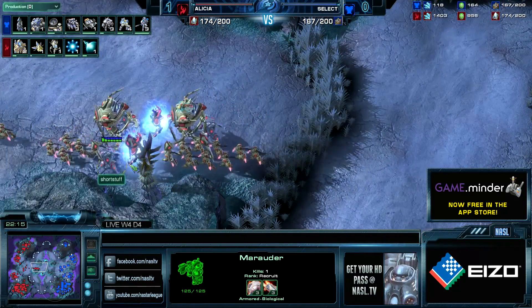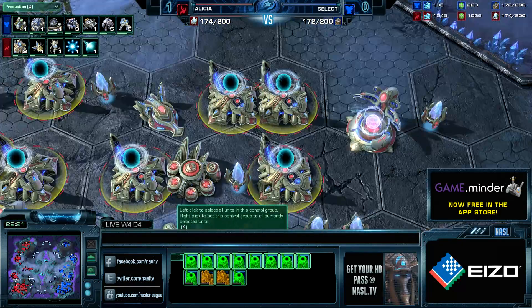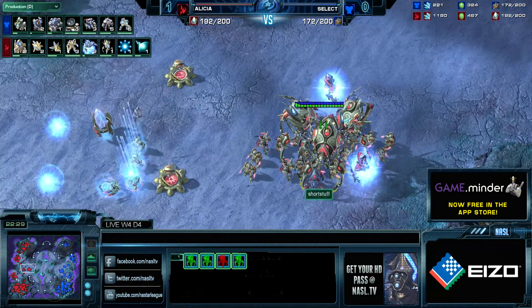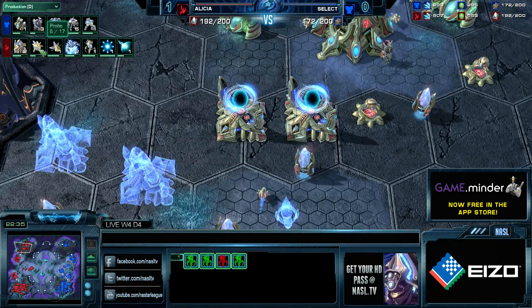So Alicia still has a lot of units on the map and his production is just off the charts. He has a lot of gates — 12 gates and double Robo, which is just scary. From any given moment he can go all gateway or all Colossus. I'd actually love to see him add three, four, five more gates. We do see two more gates in production, but I'd love to see a few more.